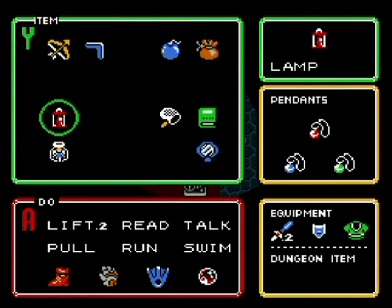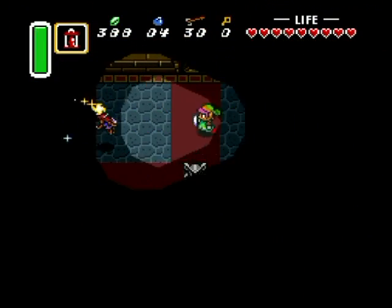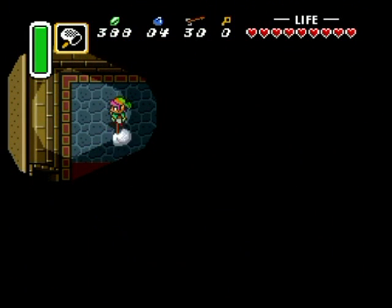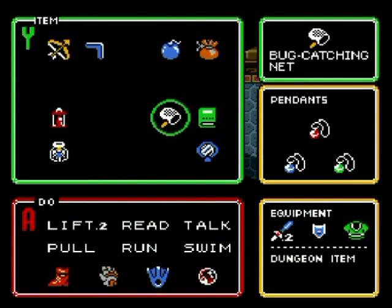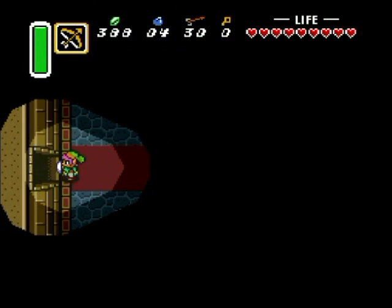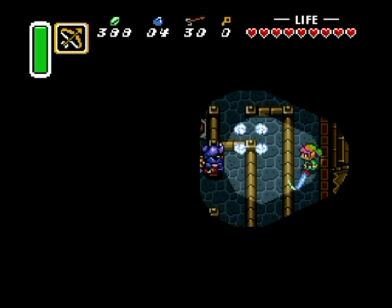Yeah, it opens this door that goes to the next floor. By the way, you might have noticed we never got a map or compass in this place — because if they were given to us when we first came through here, it would have given away the future areas of the game. It would have been kind of spoilery, so I like that design choice.